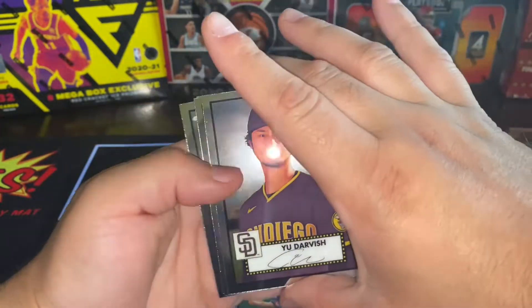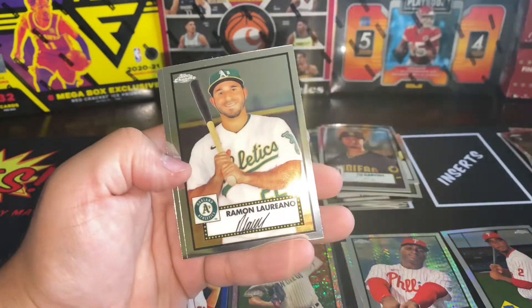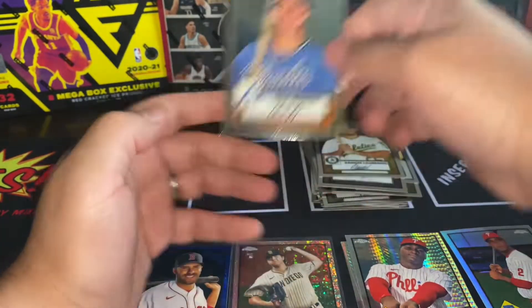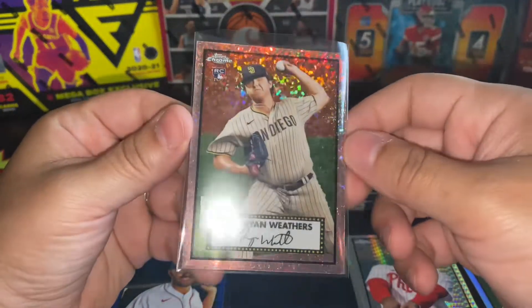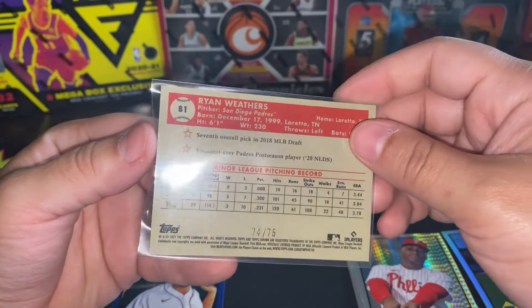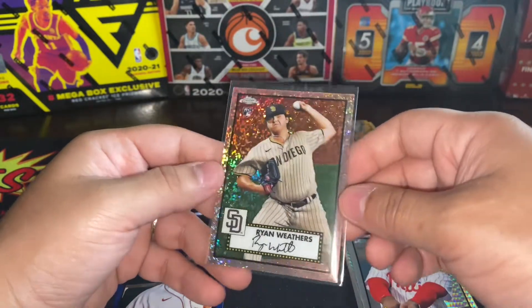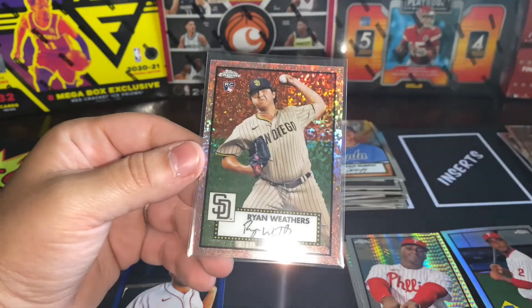Looks like a base — Yu Darvish, Ian Anderson, Ramon, and Dale Murphy — nice, don't have that one yet. The big hit, guys: Ryan Weathers! Look at that — lay it out — that thing is a beauty, numbered out of 75. That is awesome. We'll take it, man. Love this product. Until next time, keep on ripping — King is out!